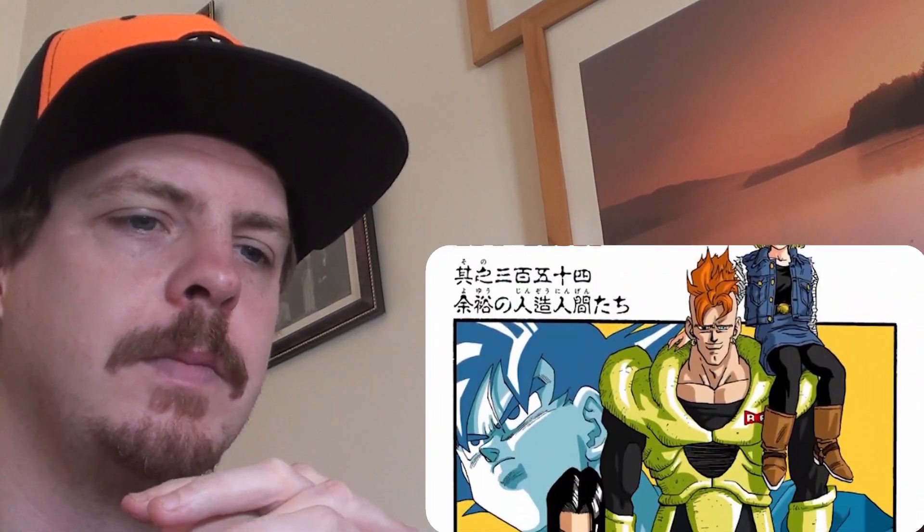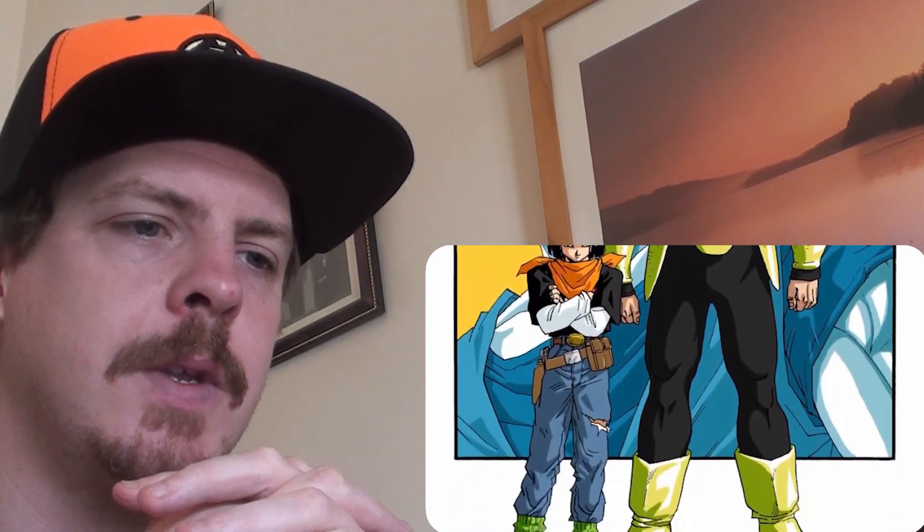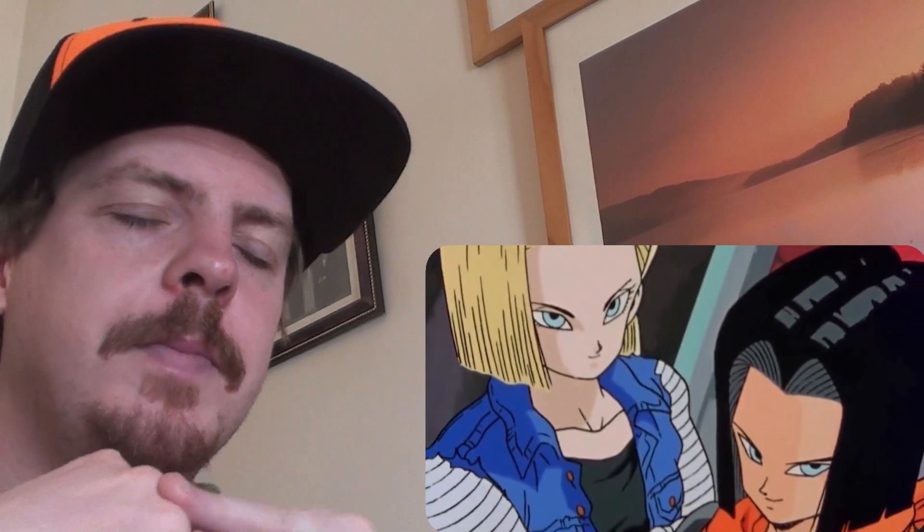And even in GT they tease that he almost absorbed Goku at one point. But there are two specific artificial humans — 17 and 18 — that were created specifically not just to kill Goku, but also part of the master plan of the Red Ribbon survivalists to get revenge on Goku by becoming essentially part of Cell's perfect body. So it makes you wonder if 17 and 18 were just created as a byproduct of Cell, or if Cell was plan B.